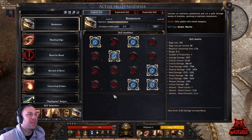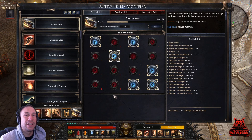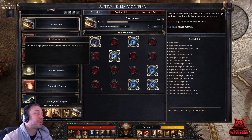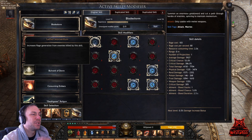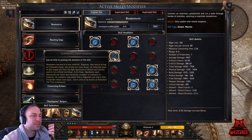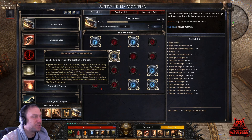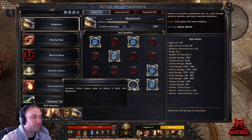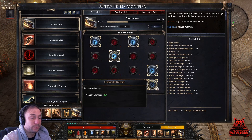The last skill is Bladestorm — this is the really fun part. It increases rage generation from enemies killed, which is very important since we really need rage. The damage node reduces rage cost — that's a must-have. It can be held to prolong the duration of the skill. It also increases critical damage and critical chance when an enemy is killed with Bladestorm, plus increases overall damage.